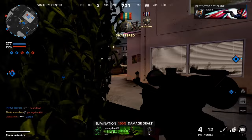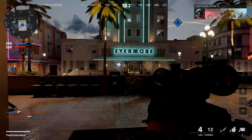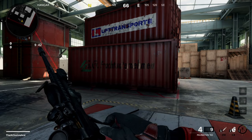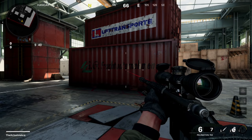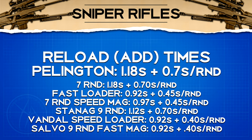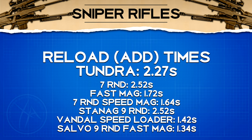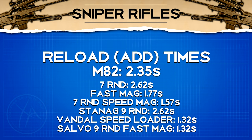For reload times: the Pellington is the most unique — it doesn't have a detachable magazine and loads each round individually. The first round takes longer due to the bolt animation, but you can quickly pop in one or two rounds rather than reloading a full magazine. The Tundra's reload add time is 2.27 seconds, and the M82 is slightly slower at 2.35 seconds.